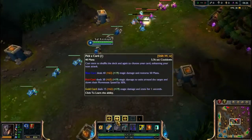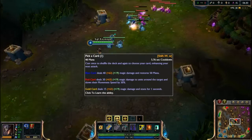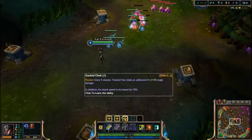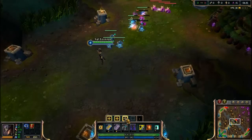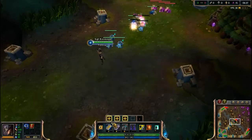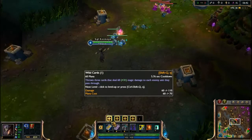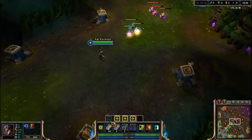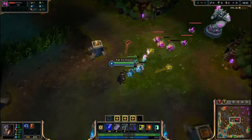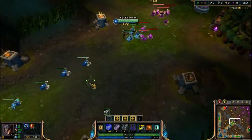A lot of people also forget that they can level up their abilities. These big plus signs indicate that you've leveled up and can increase the level of a skill — every time you click it, one bar fills up. There are obviously better choices for which skill to level first. I'm going to level up my Q the most, because as you remember, it is the fastest way to clear a wave, and I want to clear waves as fast as I can.